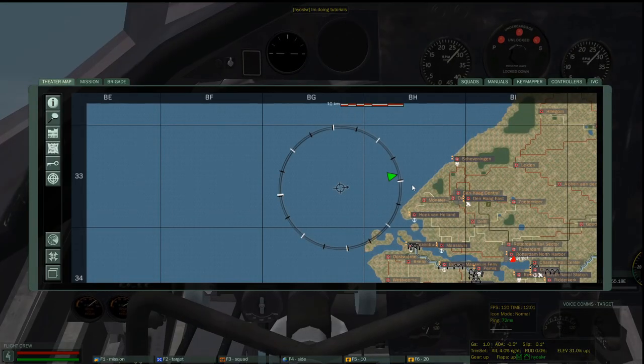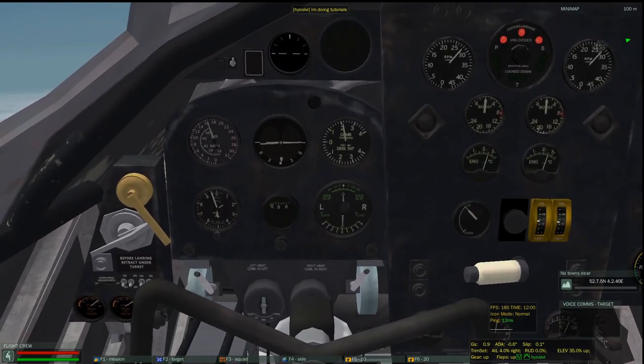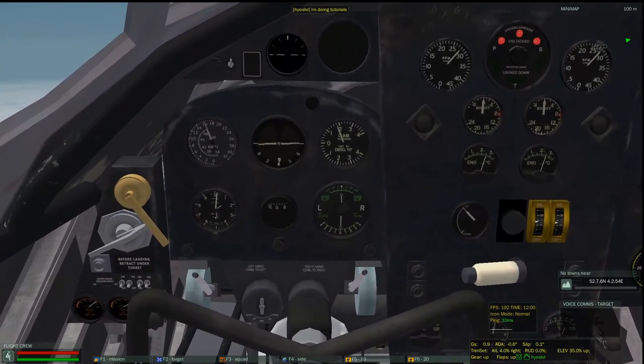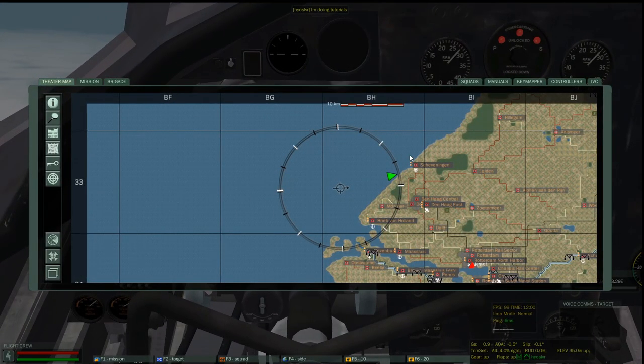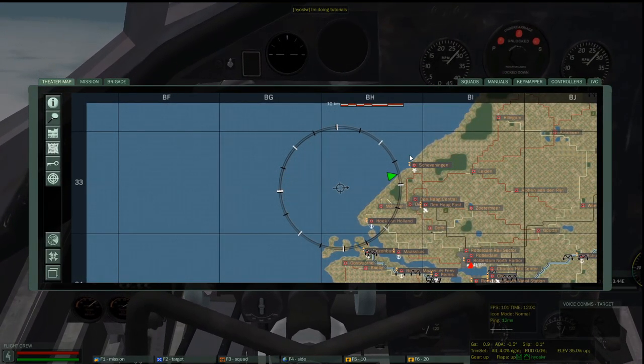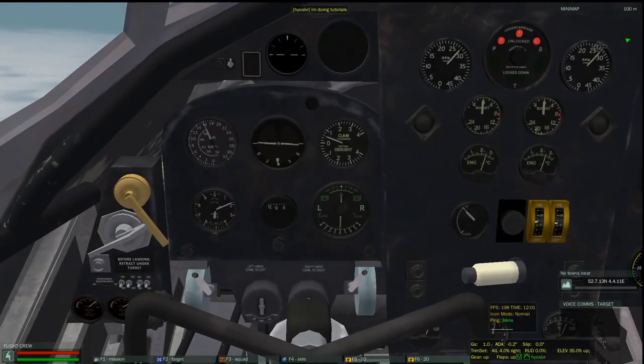From time to time, you want to make sure you check your map so that you're not too far off course while you're doing all this climbing. Now that I'm at a fairly high altitude, I want to do my climbing at a much lower rate so that I don't stall the plane and keep things under control. I've just reached 15,000 feet, and we're essentially making sure that I get things lined up with the target.